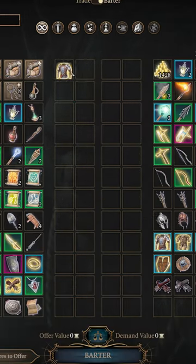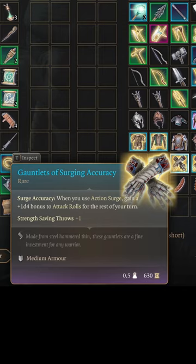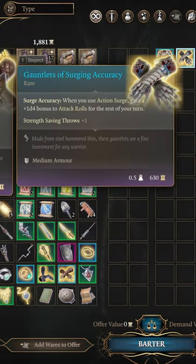Not only are these items rare — to even have the option to purchase them, you have to go through this hidden dialogue, which is behind an ability check — but they are also quite good for this part of the game. They aren't cheap though, so you'll need to be clever if you want them all.